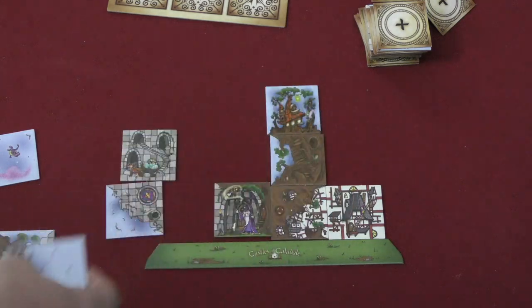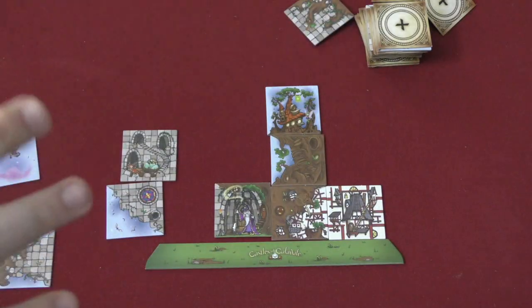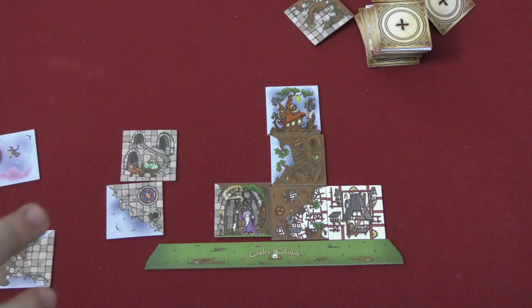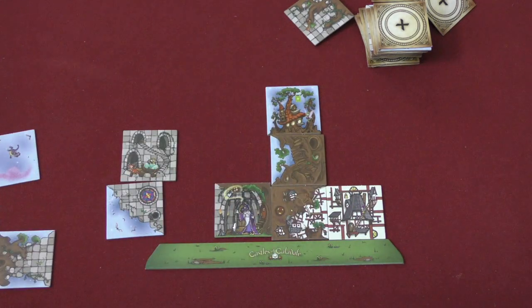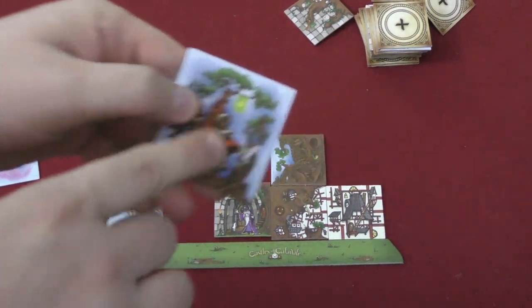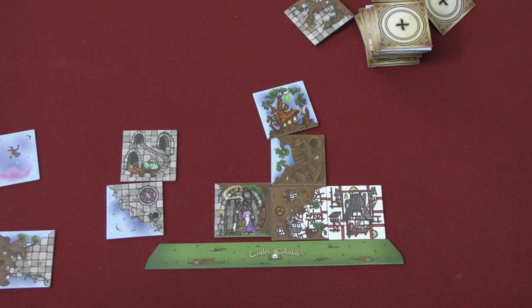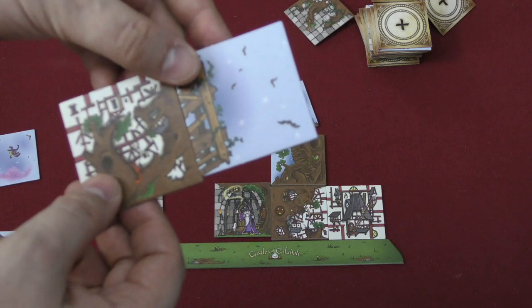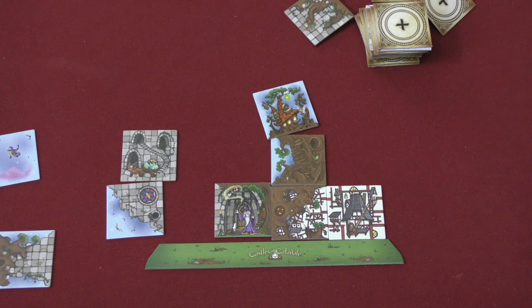Each player also has a wild tile, which is worth minus one point if you use it, but it can close off an open end. For scoring: every tile in your castle is worth two points, except the wild tile. If your castle is fully completed with no empty exposed spots and sky around the outside, you get a bonus two points, plus an extra point for every flag in your castle. You also get an extra point for every tile you set aside, but every exposed open end costs you minus two points.